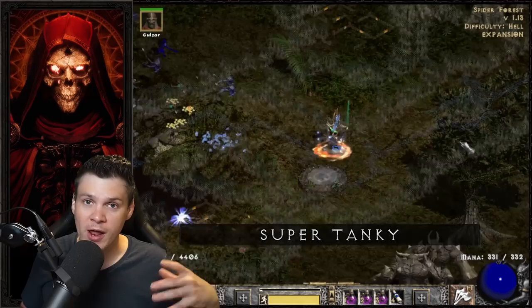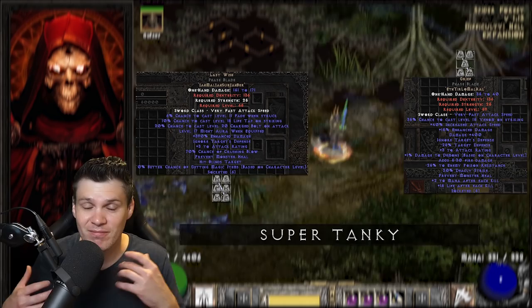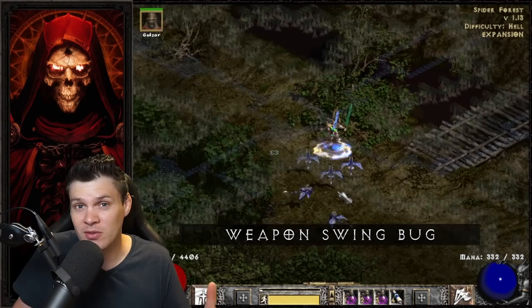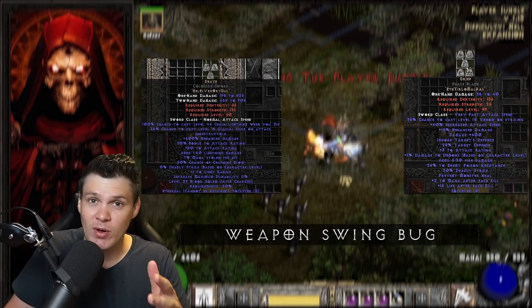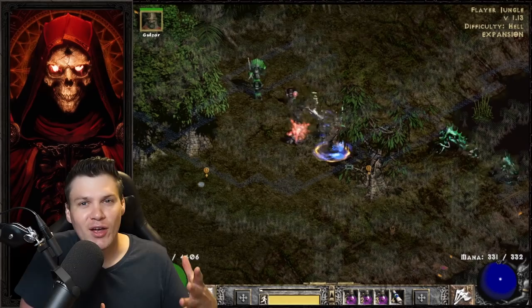The second pro is that the build has amazing survivability depending on how you want to set up your gear. I'm going for the max damage per second setup so I will not have amazing survivability. But if you want to go max vitality and use a Grief/Last Wish combo, you have Fade proc, Life Tap, and with your attack speed replenishing life via the Life Tap curse, you just have amazing survivability. The third major pro is that you can take advantage of the weapon swing bug to use interesting weapon combos like Grief and Death.